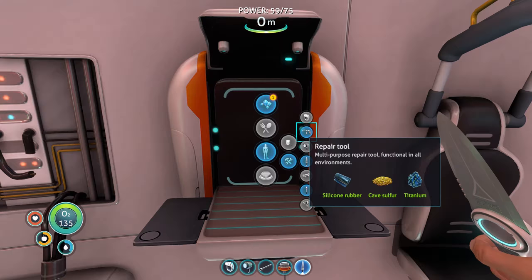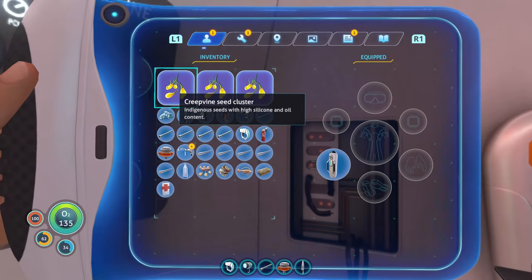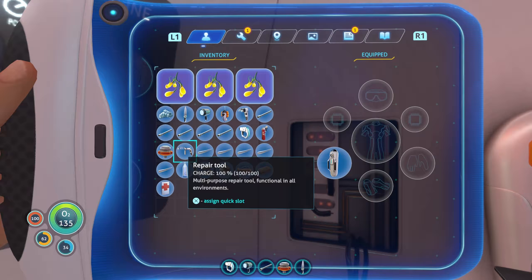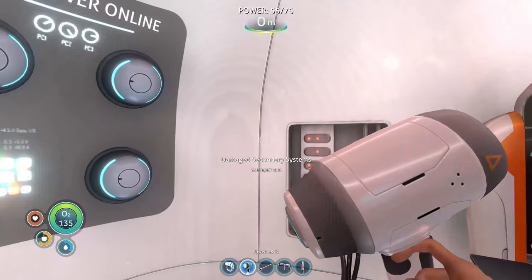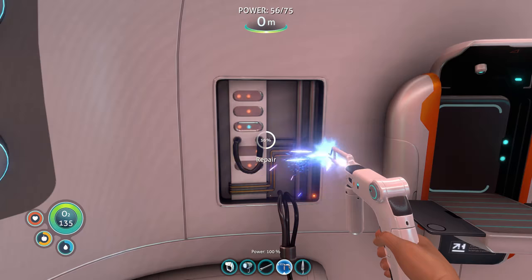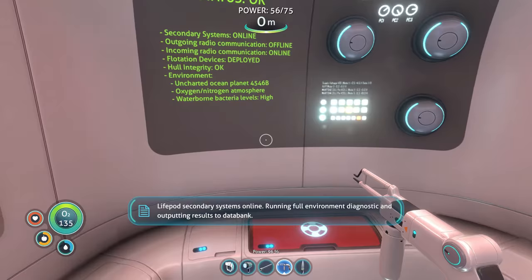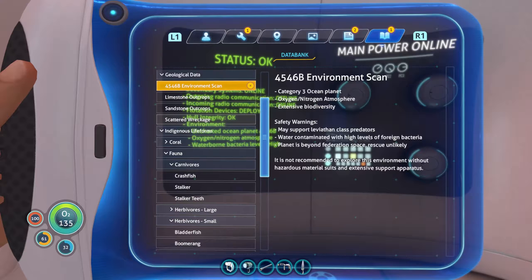We can also build the repair tool with silicon rubber, cave silver, and titanium. Multi-purpose repair tool, functional in all environments. Let's get that. That means we can repair some of the stuff in our life pod right now. Let's equip it in slot four. We'll repair this. Hooray! Status okay.